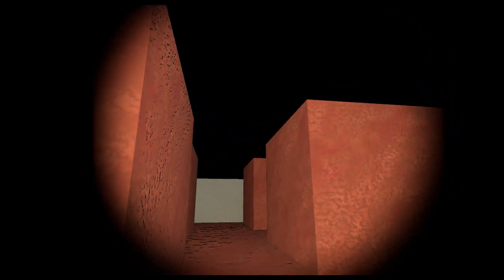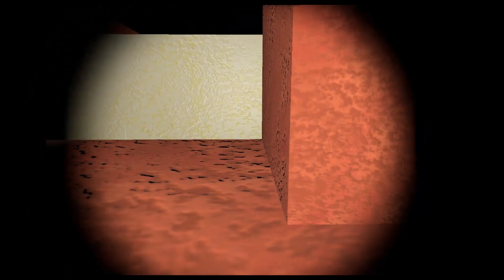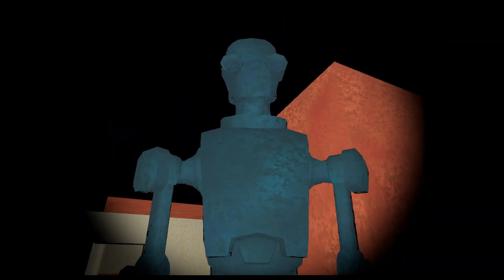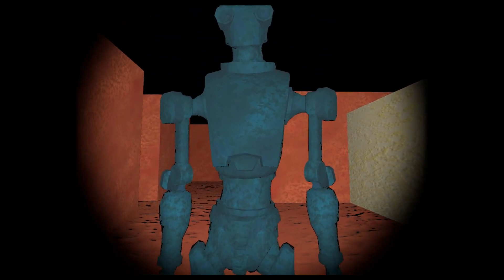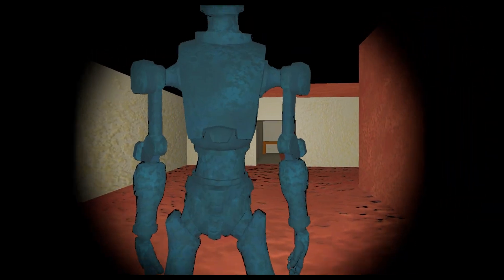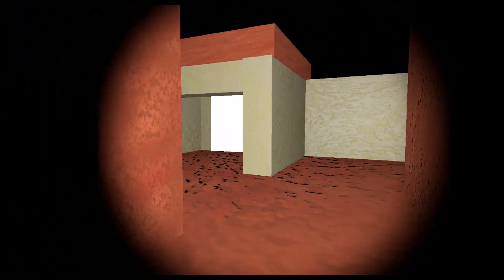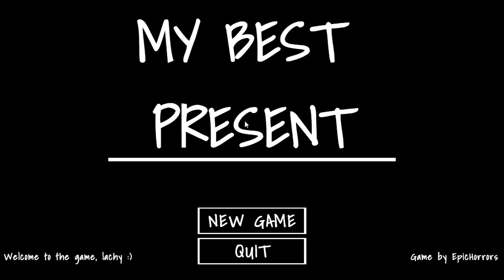Honestly I expected more to this. I don't really know what to say about it considering there's not much going on — just some cubes, the materials which sort of remind me of mine, and a robot following us around. He's not meant to attack us either — when he gets close he goes into an idle position, so I'm guessing Epic Horrors watched my tutorial on how to make a character that follows the player. It was just a simple thing made in a day, so that's My Best Present. Very short game, I did expect more from it, but that's it.